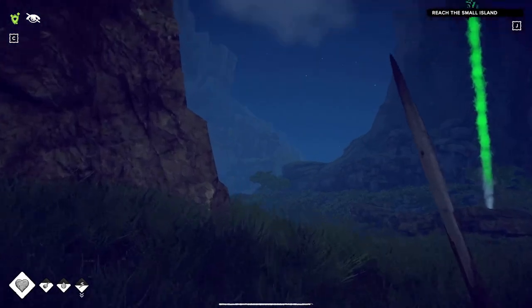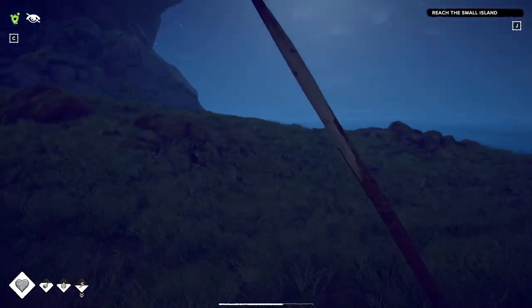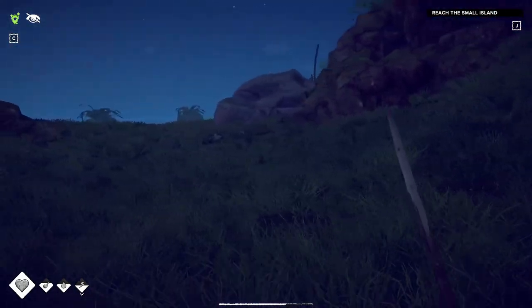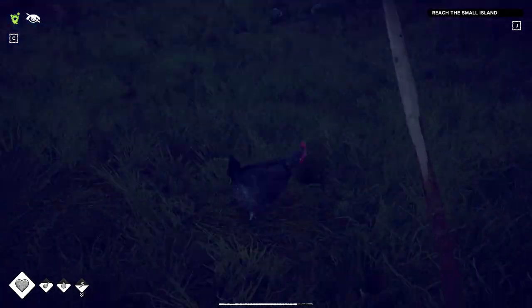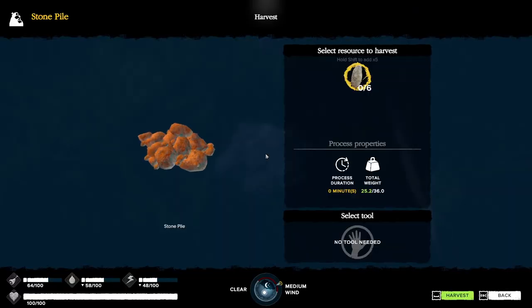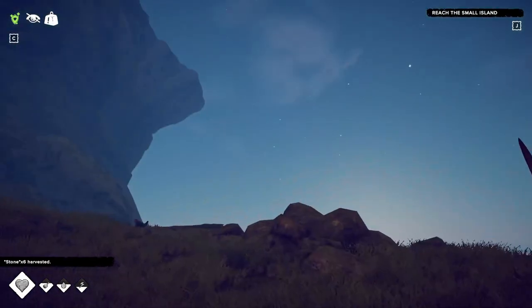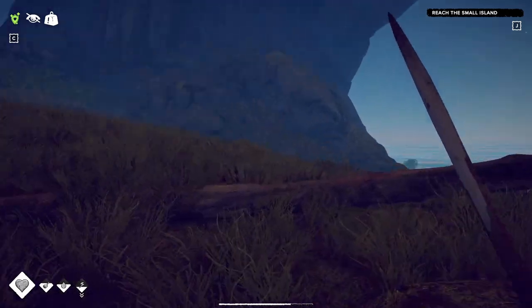Yeah, everything that's harvested has to get cut down now. There's something - oh, I forgot about this. Stone pile! It's gonna give us six stone - let's harvest it. Select it, it's gonna put us overweight. We can go that much overweight I think - yeah, that'll work. All right, I'm heading home.